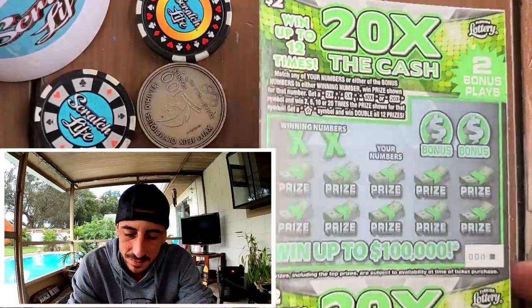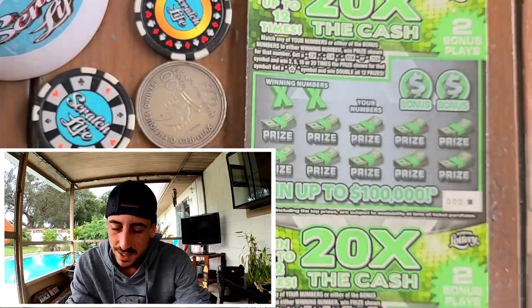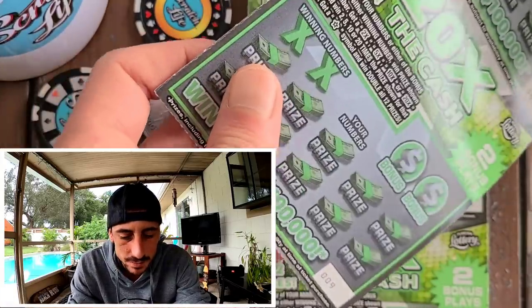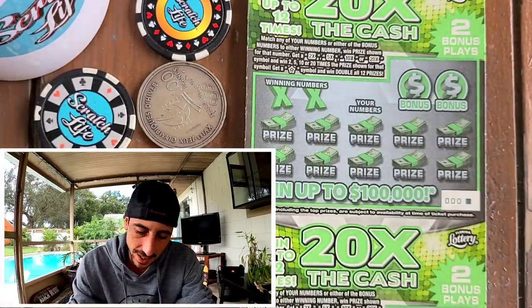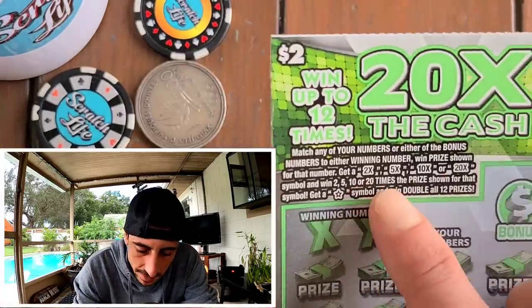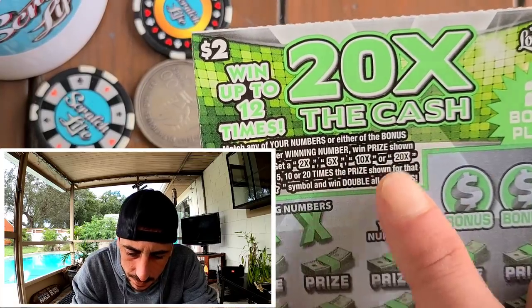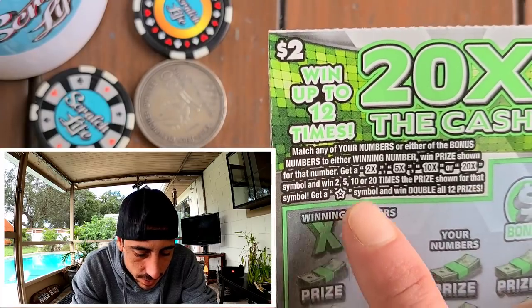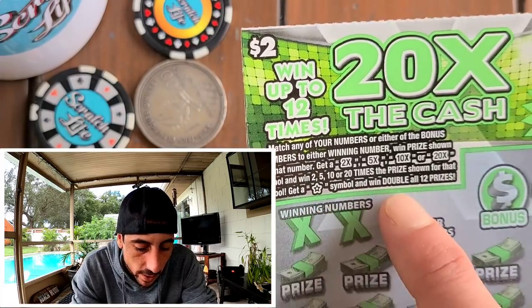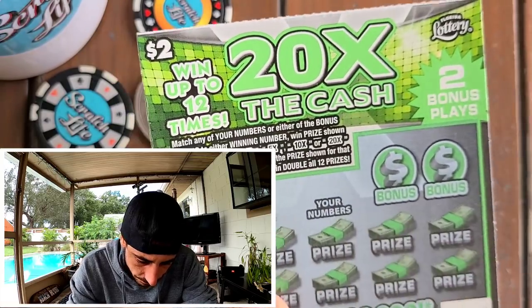First set I'm doing on these guys — I picked up ticket zero all the way up to ticket nine, so I got 10 tickets, $20 worth. There's a 2X symbol, 5X, 10X, 20X — it goes up to 20X. If you get the star you win all, and everything's doubled. There's also a little bonus play.